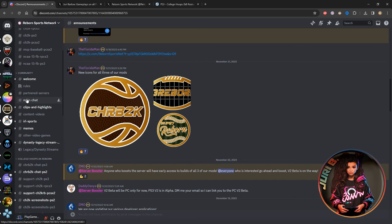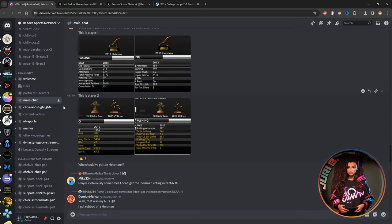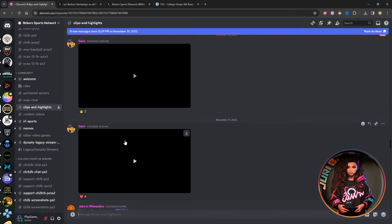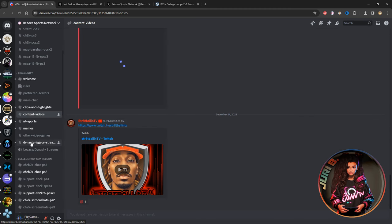On the side here, there's a section for the PS3 emulator, one for PS3 console, one for PS2, and so forth — three different versions of the mod. Coming down, there's a main chat where you can converse with people and share pictures. They also have a link where you can upload your own short clips and highlights, almost like Instagram, and a section to link your Twitch and YouTube streams.